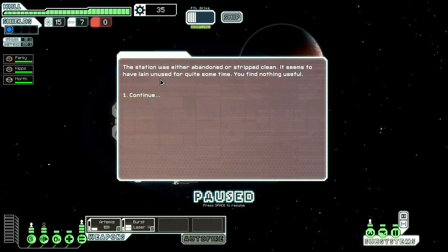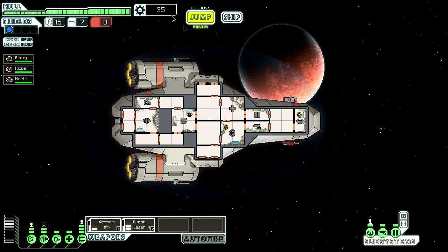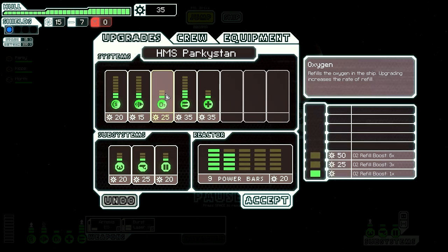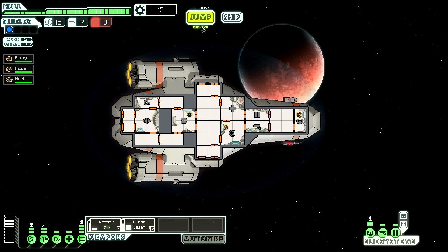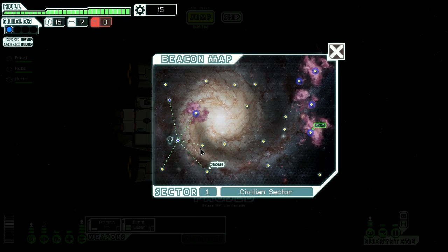The station — you find nothing. But we did get some scrap from that ship, so we could upgrade. What I'm probably going to do is put a point into piloting, because that increases our evasion, which is very useful. We haven't really got much money so there's no point going to the store. They didn't even hit us at all.